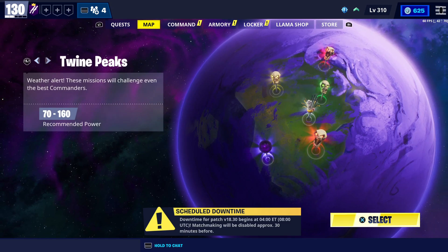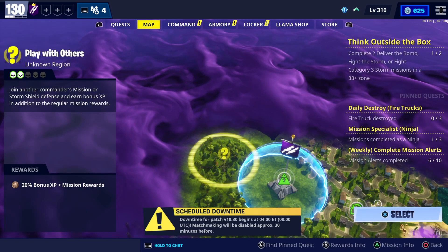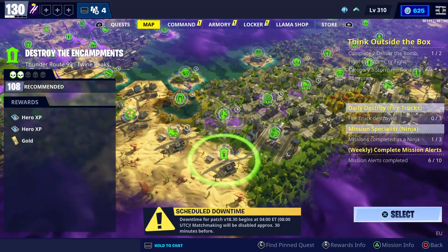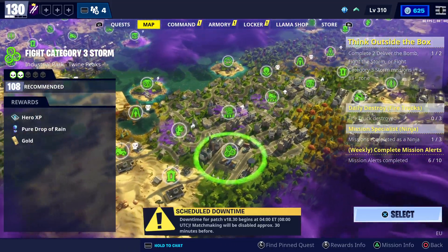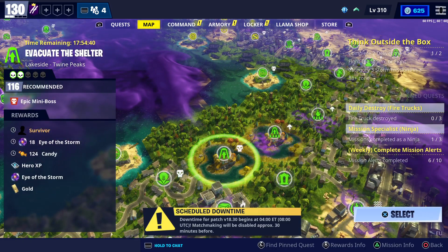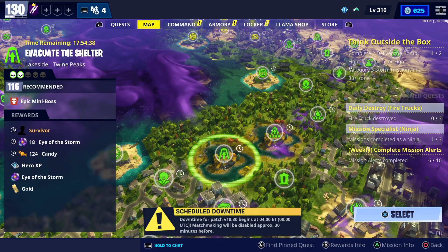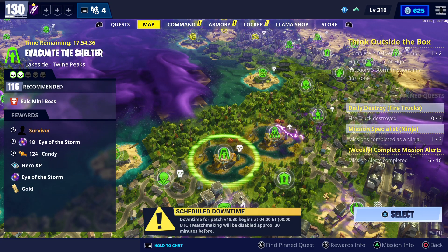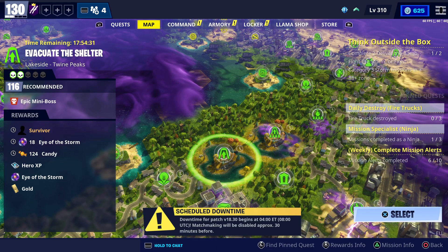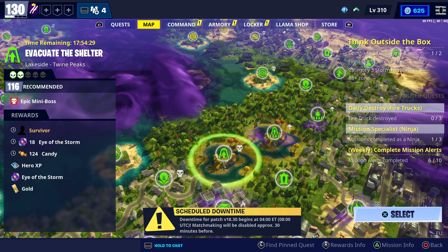We also have a very important mission you need to do. It's in Twine Peaks, Power Level 116. As you can see it's Evacuate the Shelter — Lakeside, Twine Peaks, Zone 12 of 116. You can get a legendary survivor from this one.